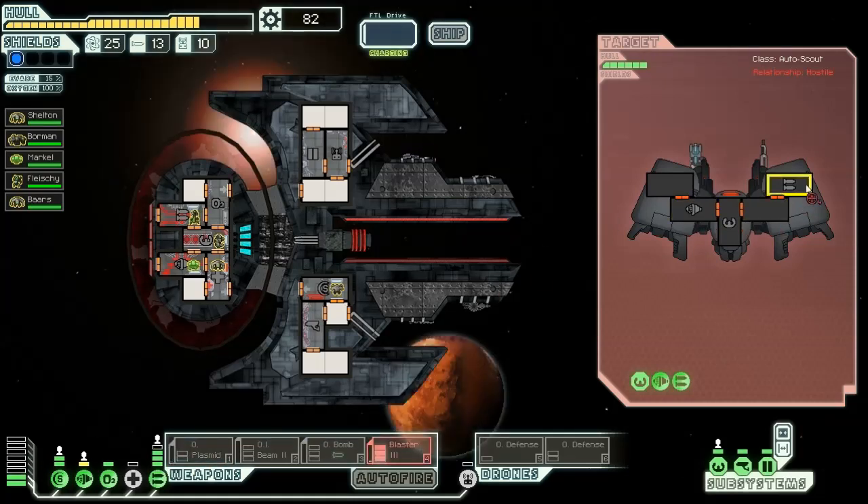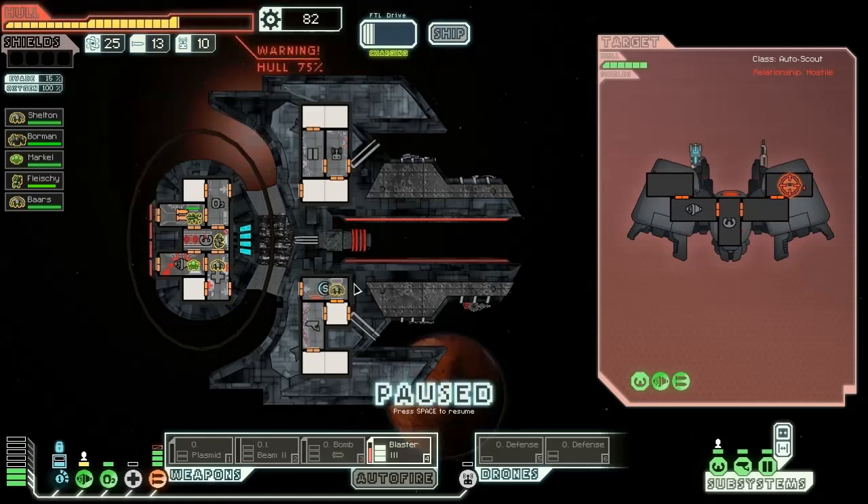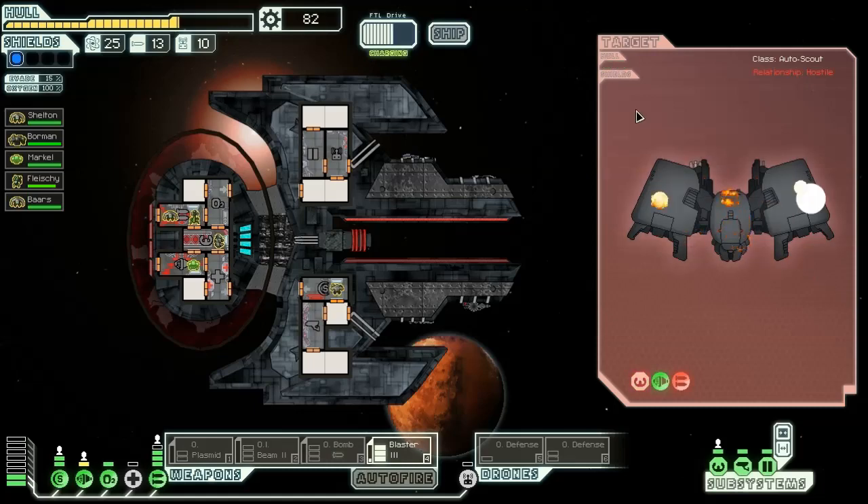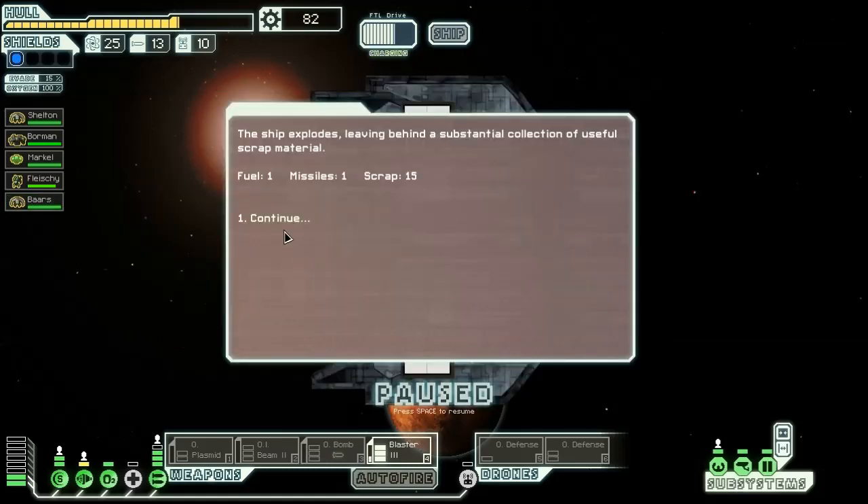These guys have pretty much nothing on me, so we're going to fire up the Blaster Mark 3 and hit them right in the weapons. I should have upgraded my engines, but I didn't because I'm stupid. They hit me in the weapons but I don't care. We've got our buffer bar back up. Their stuff is down — and I also heard a breach, which means they cannot repair that. The blaster is going to target the weapons next, then piloting. And that is the end of Auto Scout number 5782.